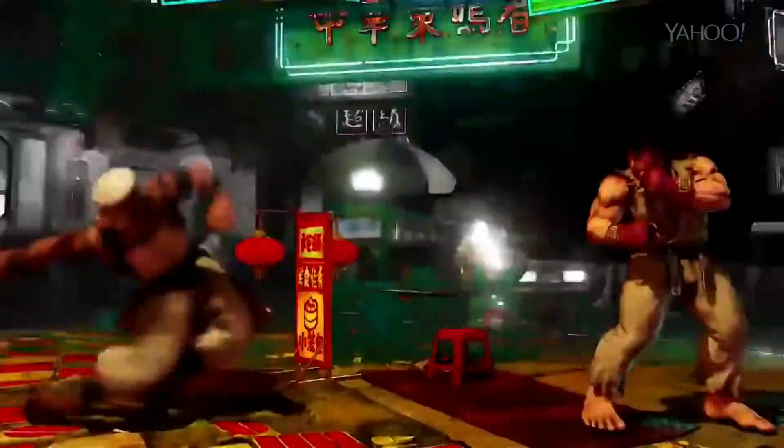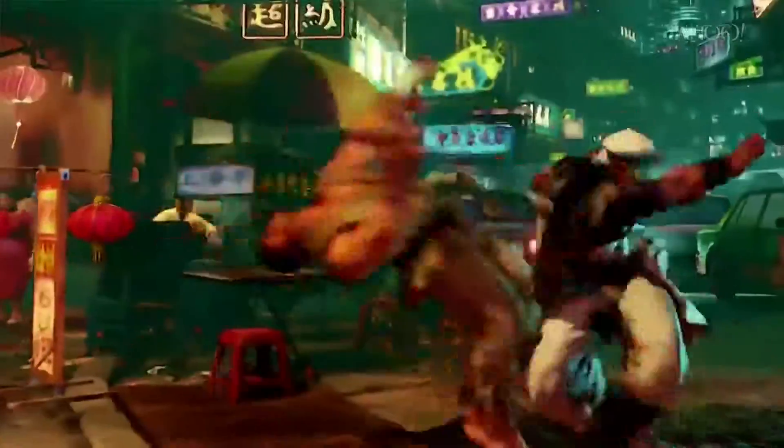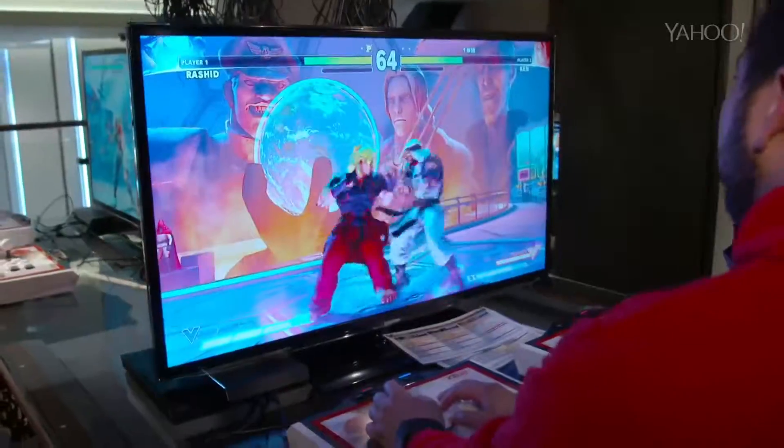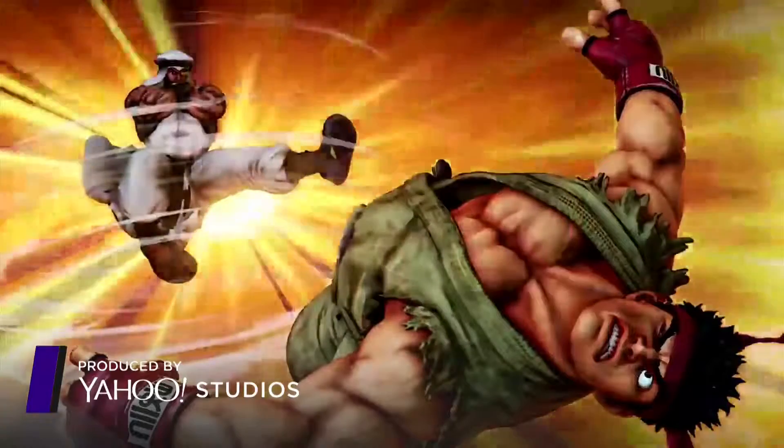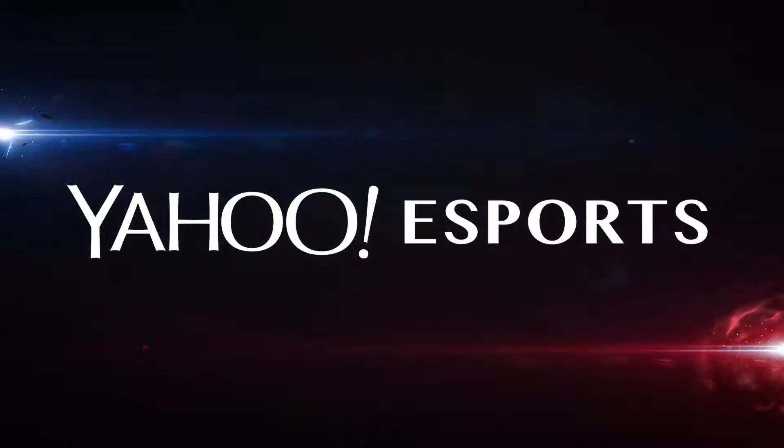His V-Trigger, which is one of his biggest attacks in the game, is he throws out a tornado that's slow moving at the opponent. His Critical Art, which is his grandest attack, is he takes them in a tornado and puts them through some fancy footwork. That is awesome — that's how he finishes them off. I'm very excited!